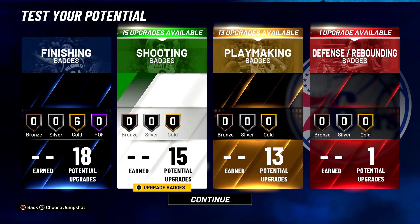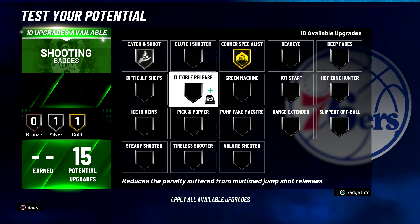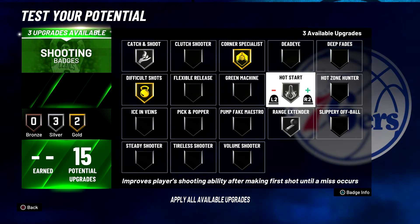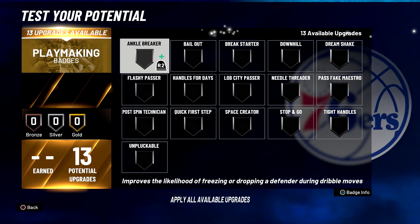For your shooting badges, you're going to put catch and shoot on silver, corner specialist on gold, difficult shots on gold, range extender on silver, hot zone hunter on silver, hot start on silver, and volume shooter on gold.